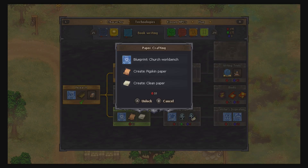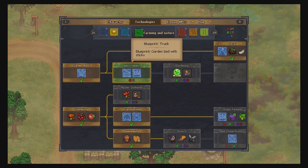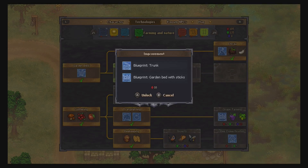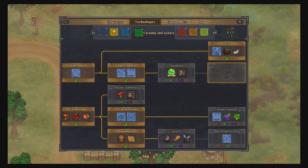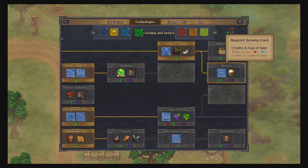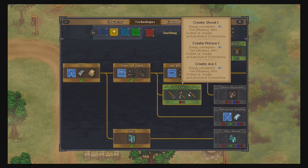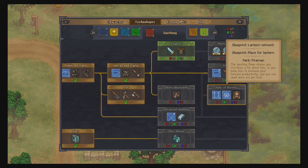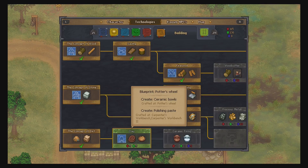Church workbench - but I don't have the church workbench. I guess I'll unlock it. I don't have any faith or I could open that up. Improvements, trunk - that's the garden, yes I want that. Advanced forge - yes. Tools - yes. Weapons I don't think we need right this moment so we'll hold off. Clay - yes.